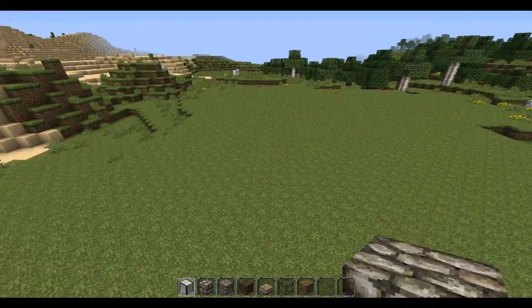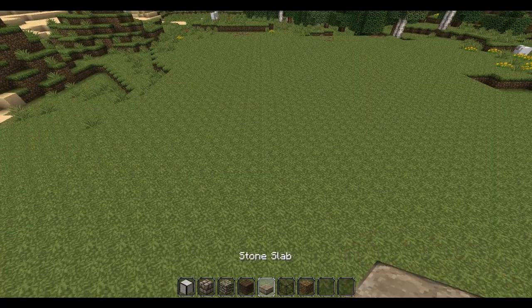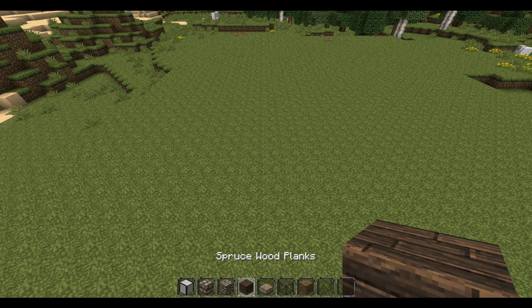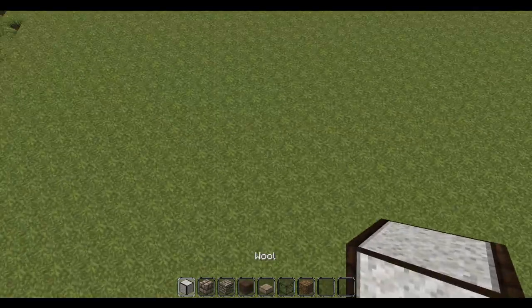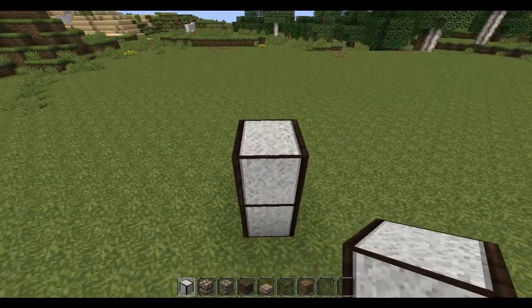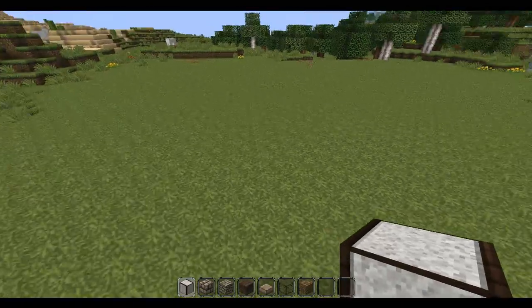The main materials I will be using for this are glass, stone slabs, spruce wood planks, cobblestone, stone bricks, and I just have a bowl just in case because I kind of like how it looks in this texture pack. So without further ado, let's get started.